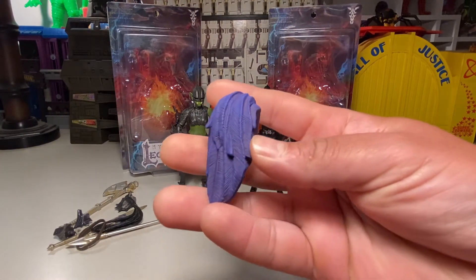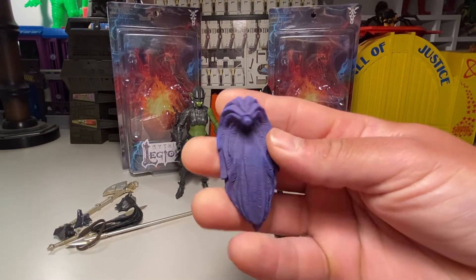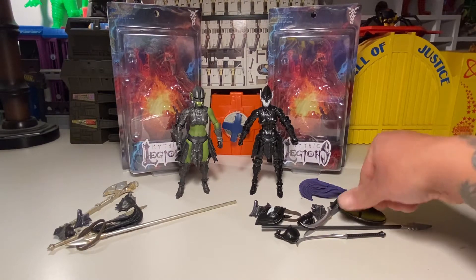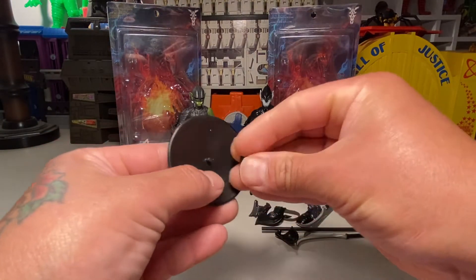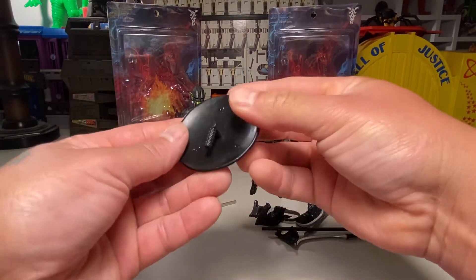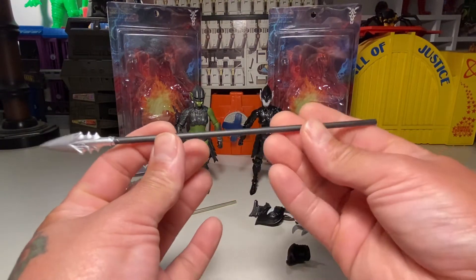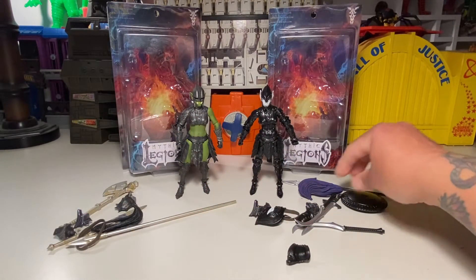She comes with a lot of stuff — this cool little purple feathery headdress thing. This little plume thing can go on the back of her helmet. She's got her shield. Should have said some assembly required. Just a plain shield, nothing going on there. For customizers, you could totally paint this up — maybe put a blood splatter on there, that would make more sense. Generic spear, but the thing about Four Horsemen is their generic spears are pretty cool either way, even if you'll see it once or twice again.